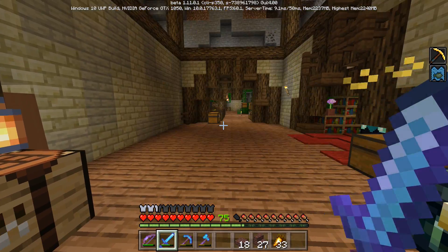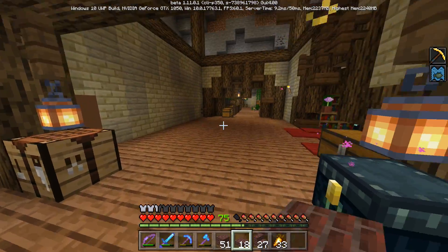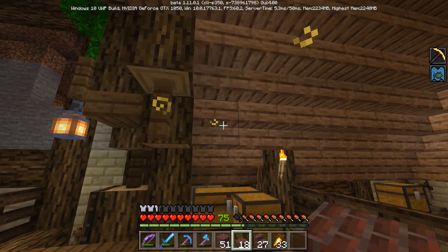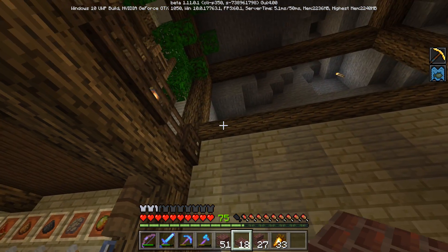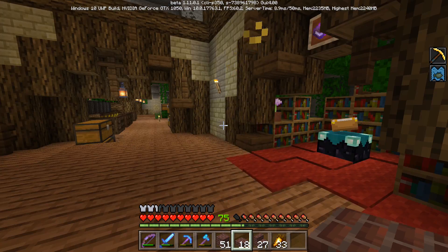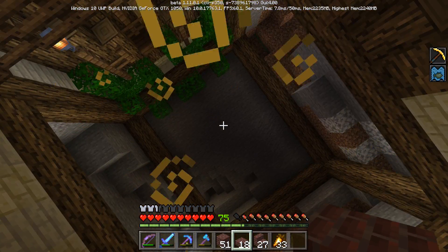Now we have this big wall with lots to do with it. In here we have our enchantment room and this little opening to the melon and pumpkin farm, and down into the villager trading hall. Right here we could have something that doesn't have to be super efficient — I want to build a nice fireplace here, and that's why I have all this brick. I also want to build a nice chandelier since we now have lanterns, and they are beautiful. Listen to those new sounds — so cool!